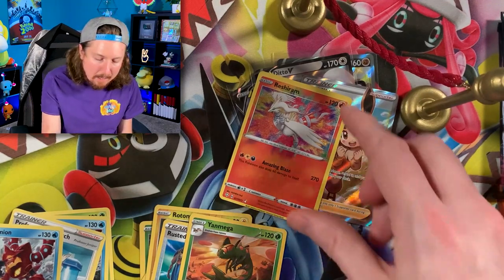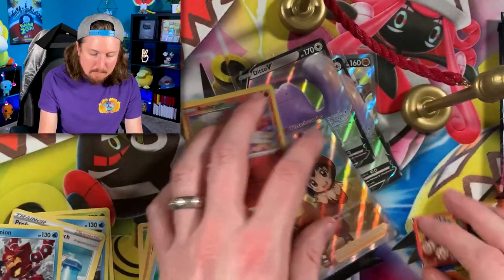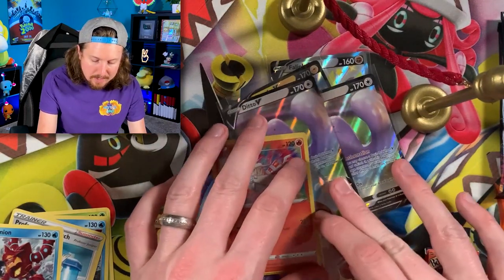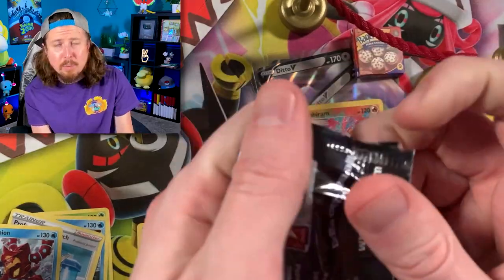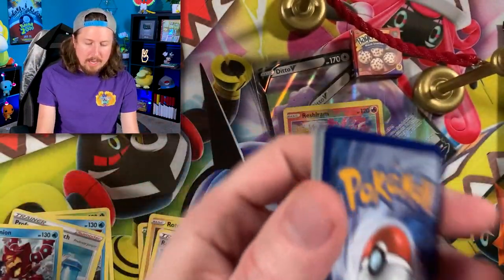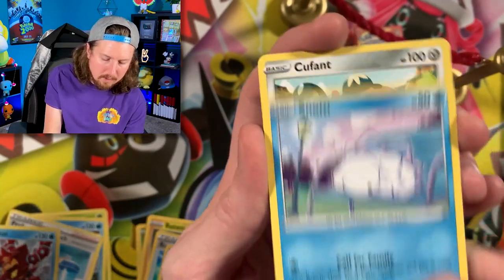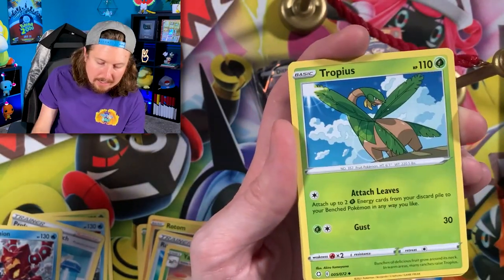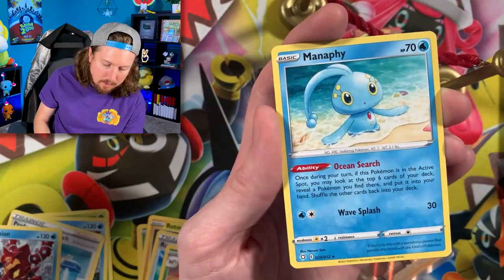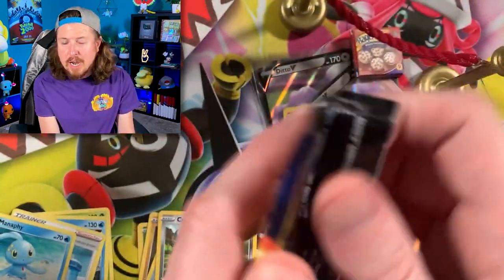We've had six pulls total from this Elite Trainer Box and still have two booster packs left — plus all-you-can-eat Bagel Bites. Going into the next pack, we have yet to pull a baby shiny so far. We got Grookey, Buizel relaxing by the water, Gym Trainer, Luxio, and a Manaphy. That's the last pack from our Shining Fates Elite Trainer Box, but that is not all of the Pokemon card openings today — we still have more, continuing on into some collection boxes.